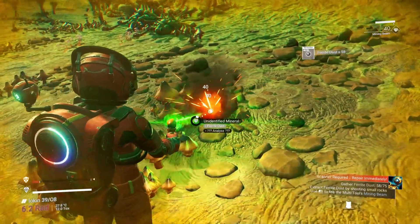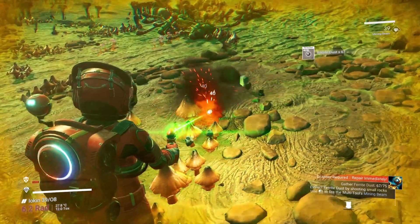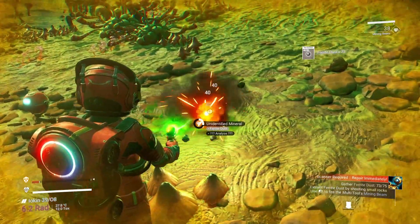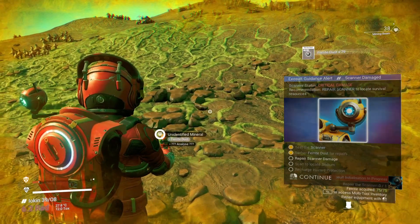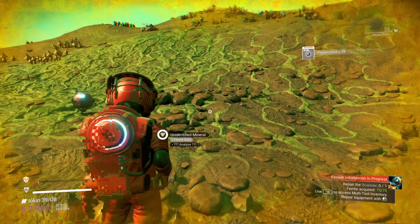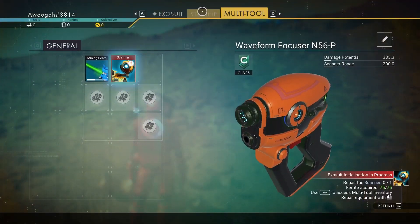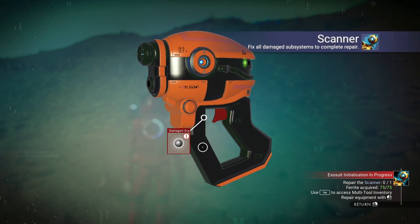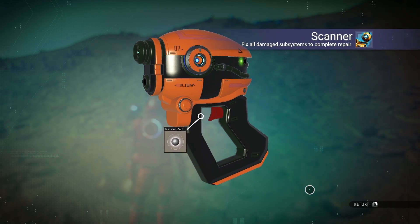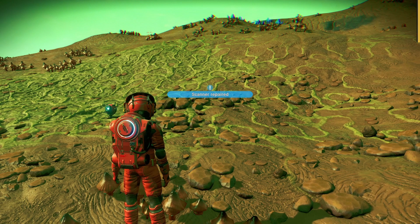Other things we're going to look for while we're out is sodium. Right now it says repair the scanner. Press Tab to access the multi-tool inventory, go to the multi-tool, click on it — left click to repair. We've got our ferrite dust. Let's plonk that in there, return — we've got our scanner, hurrah!